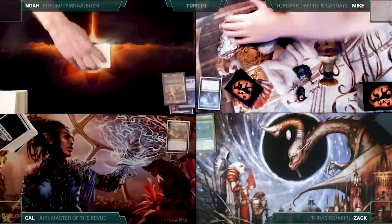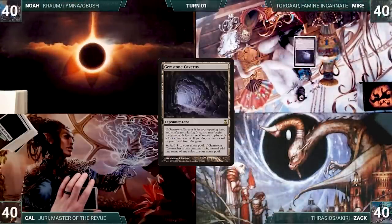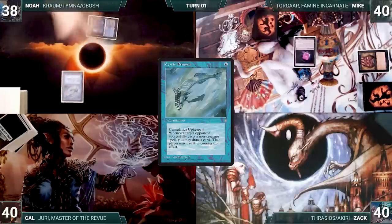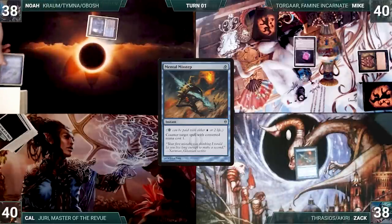Noah won the Dumpling Eating Challenge and gets to start us off. But Mike has a pregame action and puts Gemstone Caverns onto the battlefield with a Luck Counter, exiling Necromancy. Noah draws and plays a Watery Grave into play untapped, paying 2 life. He casts Mystic Rimora. In response, Zac pays 2 life to cast Mental Misstep, countering Rimora. Saddened, Noah passes the turn.